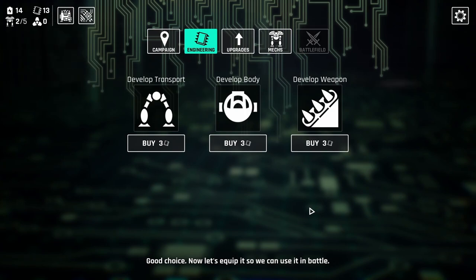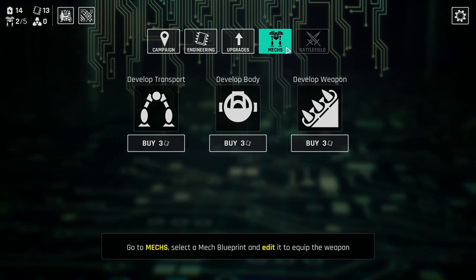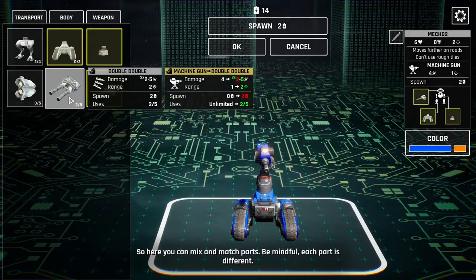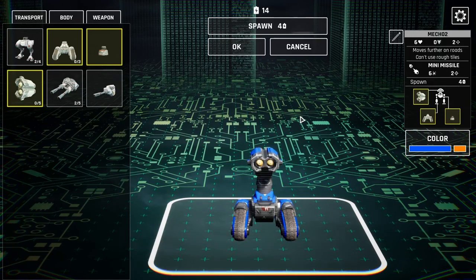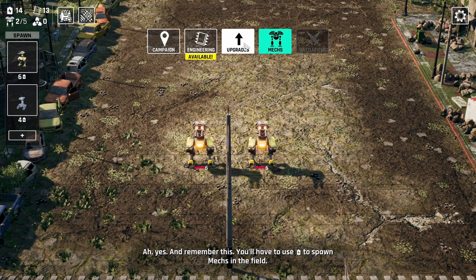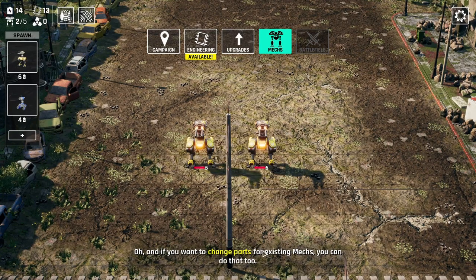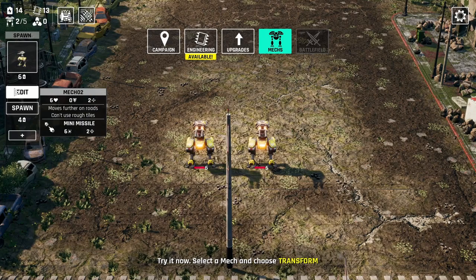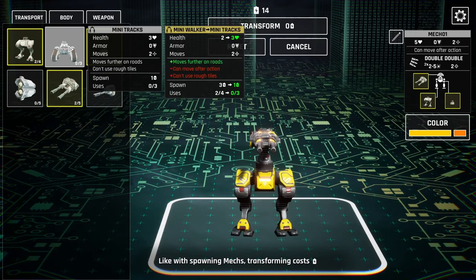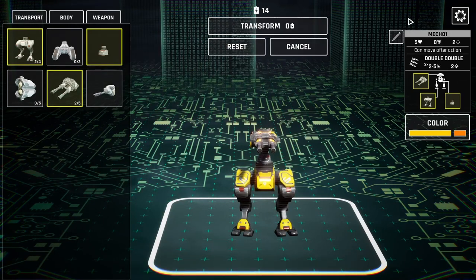Now let's equip it so we can use it in battle. Go to mechs and edit a mech blueprint. You can mix and match parts — now it has a mini missile on it, so it's slightly better. You have to use energy to spawn new mechs in the field. If you want to change parts for existing mechs, you can do that too — select a mech and choose transform. Like with spawning mechs, transforming costs energy.